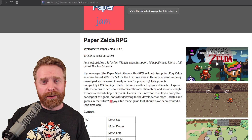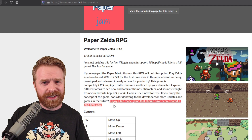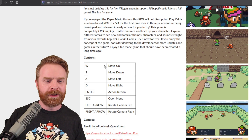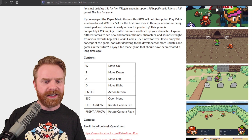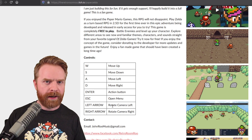Now realistically, I don't think everybody is going to agree with that last sentence — I mean, you could probably just ask Nintendo. Anyways, the controls here are pretty basic. They are keyboard controls, so they have up, down, left, right, an action button, an open menu button, and then you can rotate the camera left and right.